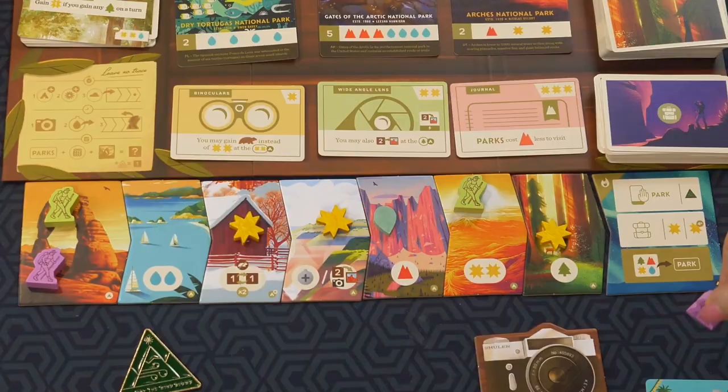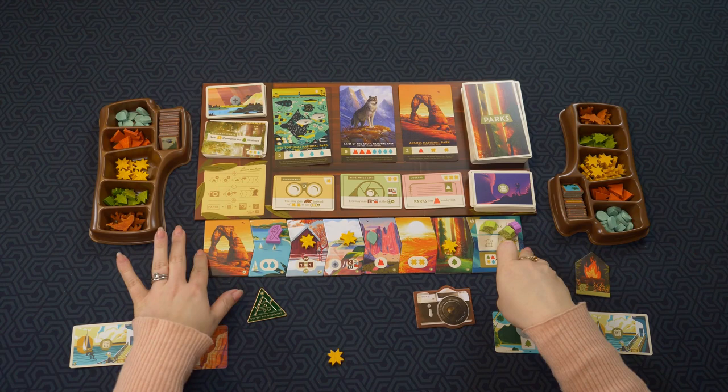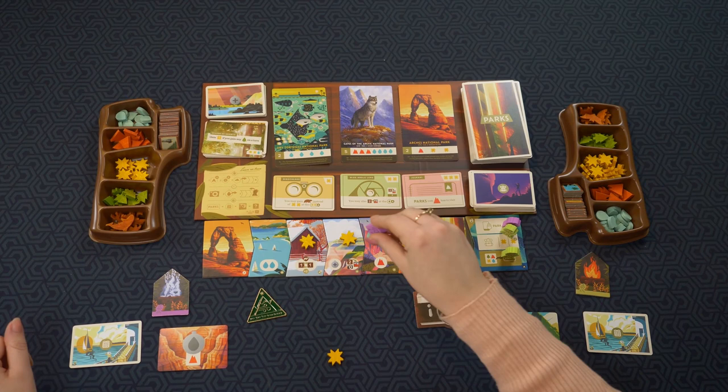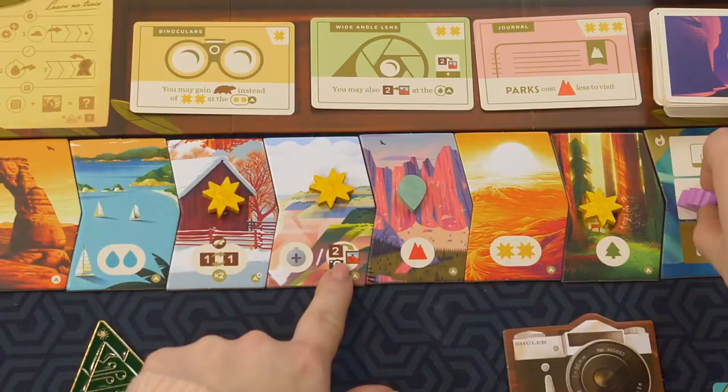The third option at the end of the trail is to actually visit parks by using the resources you've collected. Once everyone reaches the end, if one hiker is behind and all others have arrived, that hiker runs to catch up and goes directly to the end — skipping all the other stops. This can kind of trigger the end of the round, so you can strategically use that if you wanted to go first or visit a park for the points.